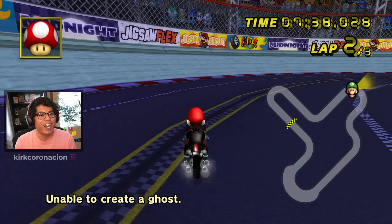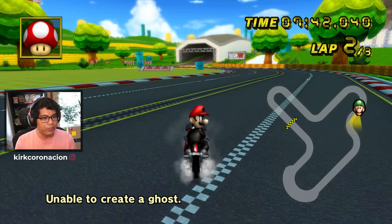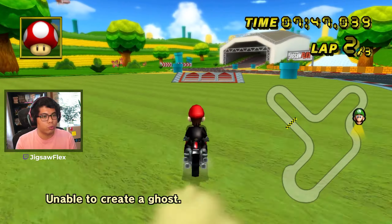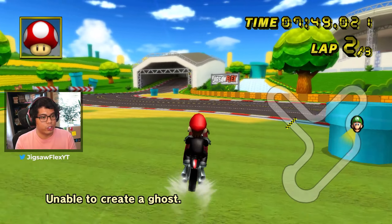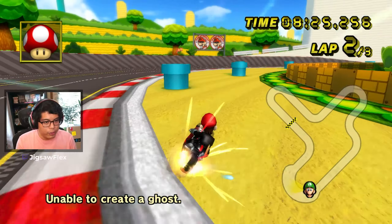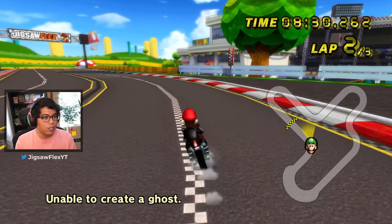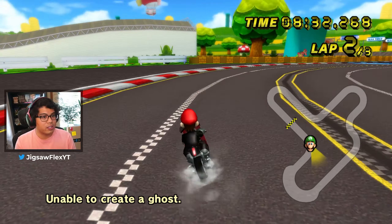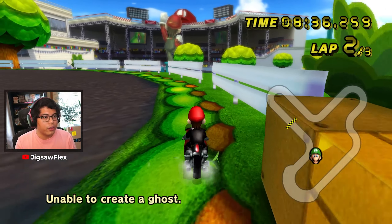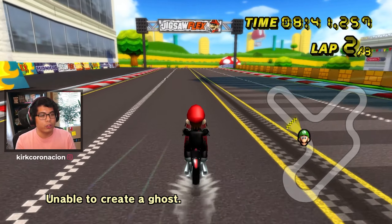Cal put a ramp here so you can easily get out of the parking garage section. There are actually two shortcuts you can take from this area — take this ramp, and if you have another mushroom or a star you can take a double cut. There's another shortcut over here too that might take two mushrooms if you go fully. I like how there are obstacles placed so it's not too easy. But other than that, that's pretty much Jigsaw Circuit.